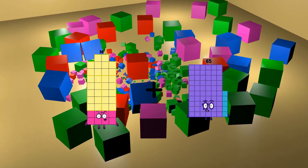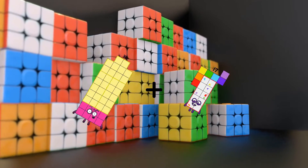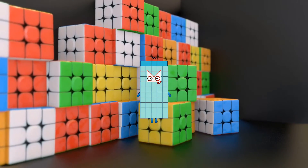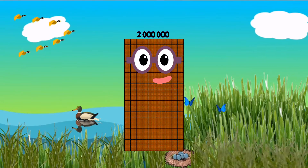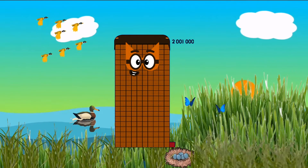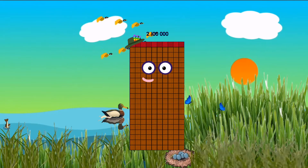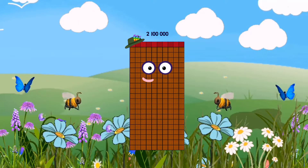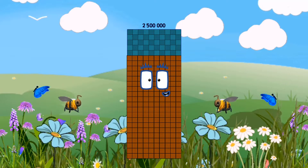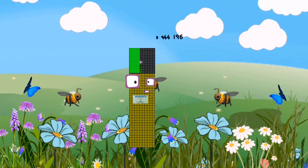38 plus 17 equals 55. 2 million. 2 million 1. 2 million 1,000. 2 million 21,000. 2 million 100,000. 2 million 200,000. 2,500,000. 3,000,000.